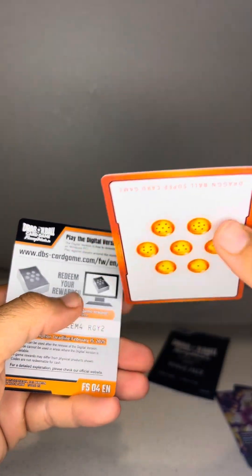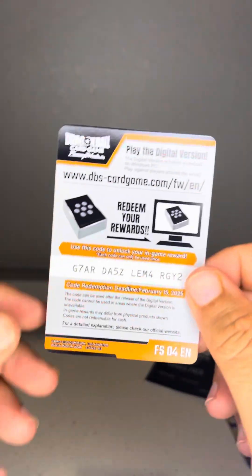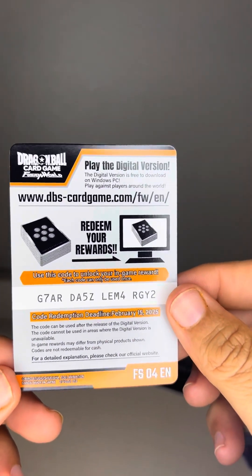Here's the energy marker. This is kind of the first card you start off with if you're playing the game. Here's a code for you.